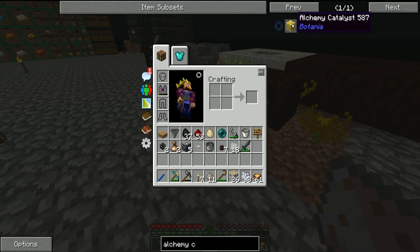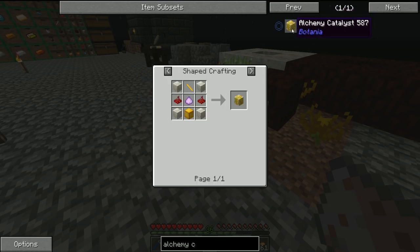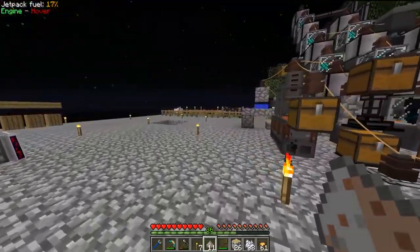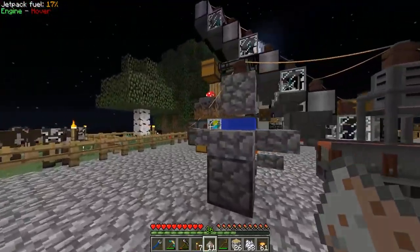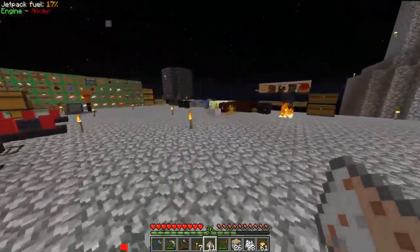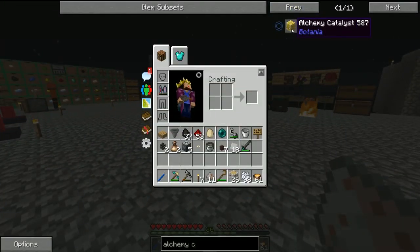What I want to work on in today's episode is getting those enderpearls through a bit of an unconventional way — using the alchemy catalyst from Botania, underneath the mana pool. What we can do is throw ghast tears into the mana pool and get enderpearls back out of it. We're currently making ghast tears using the soul sand sifting system we set up last episode, so all we need to do is make the alchemical catalyst and we're good to go.